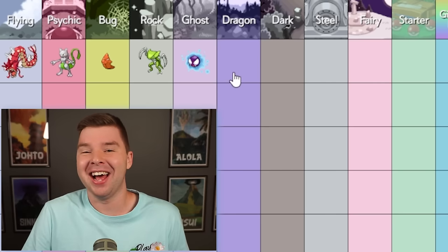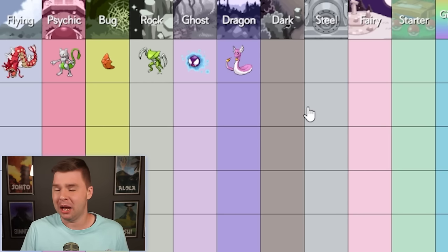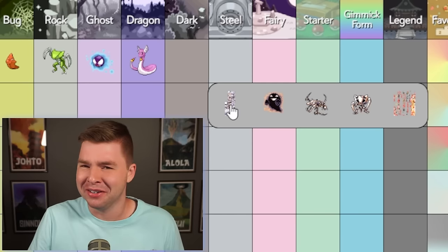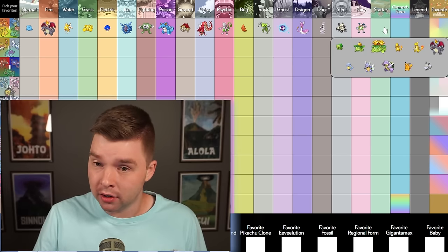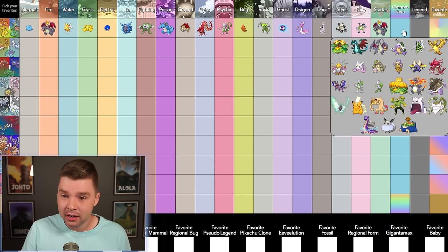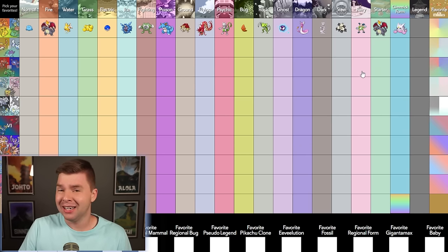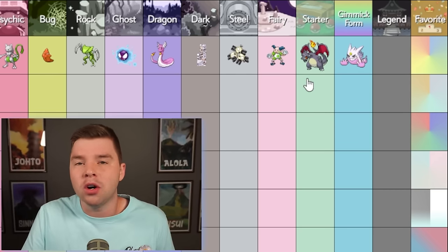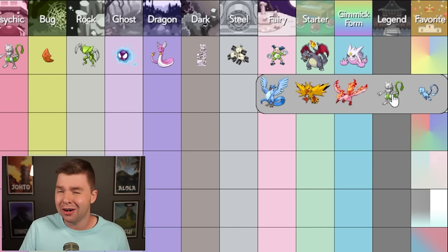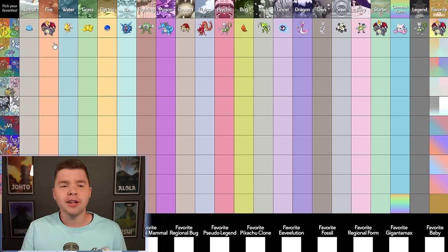Ghost — that's easy, easiest one yet. Dragon — it's probably Dragonair. I feel like Dragonite would be better if it kept this color scheme, but the Barney Dragon's gonna Barney Dragon. Dark — Missingno. Steel — sure. Fairy — definitely Mr. Mime. Starter — come on. Gimmick form — I forgot this would be an option, and it's probably gotta be Mega Gengar. I wish regular Gengar had this shiny. It's so good, it just works perfectly. Legendary — it's gotta be Mewtwo. And my favorite — Charizard, it has to be.